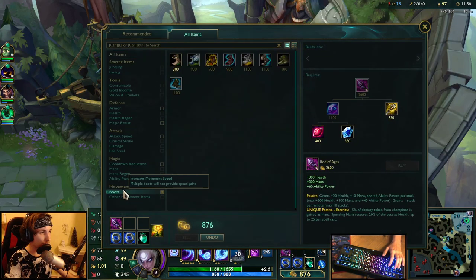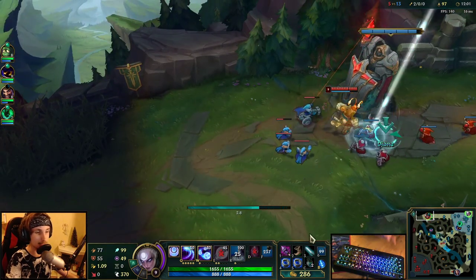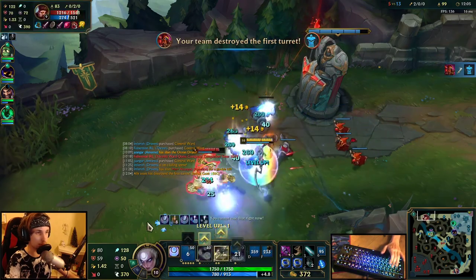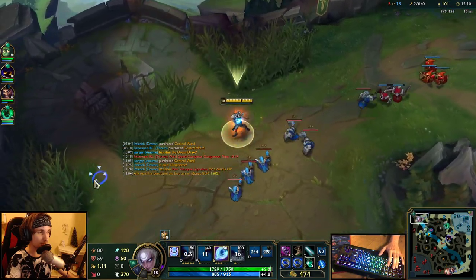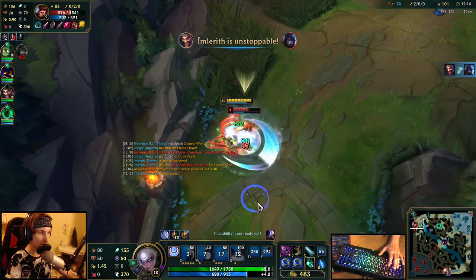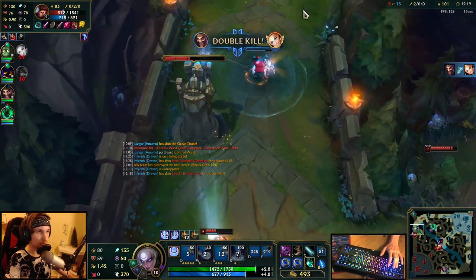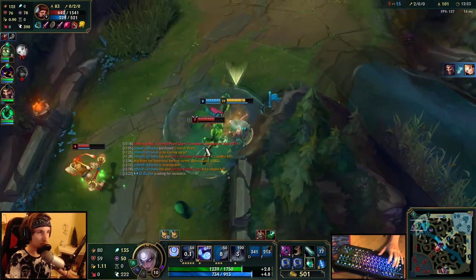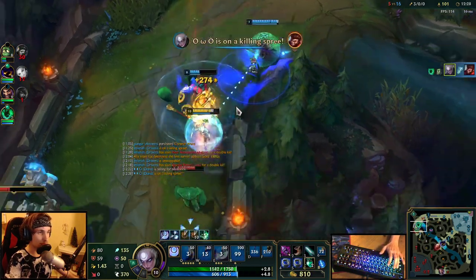We already have Rod of Ages. Now let's actually go and buy some attack speed because we're going to get Nashor's Tooth right now. This is the point in time where we get really strong. I'm going to go for the all-in because we can fight him really easily. Yeah, we got him!